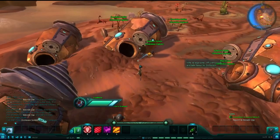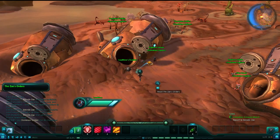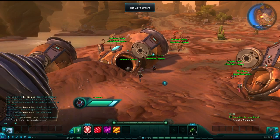Our first four journals are located along the Savage Coast. Starting from the Chua spawn endpoint, take a few steps forward and pick up your first journal, the Zax Orders.